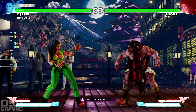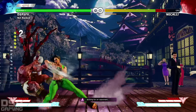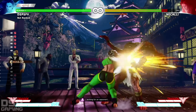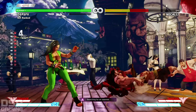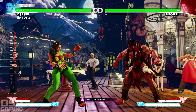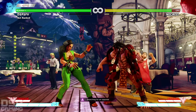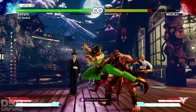Her target combo supposedly is forward high punch, heavy punch, heavy punch. Look at that — that's pretty good. The question is, how do you get that to hit in a combo? Medium punch and medium kick is a target combo, but it cannot be canceled. But you can V-Trigger cancel it. It didn't combo though — you probably got to master the timing.